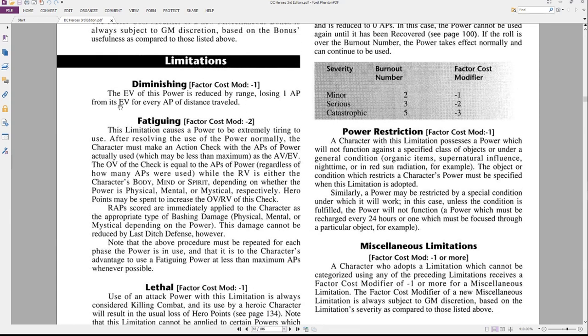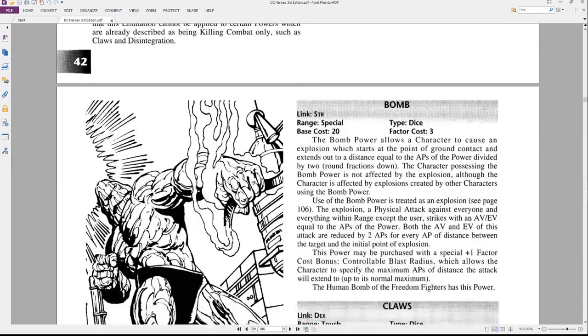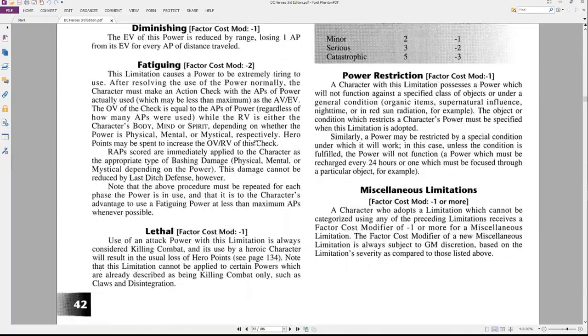Limitations include things like Diminishing, which reduces the power by losing 1 AP for every distance traveled. Superman, for instance, has power restrictions related to Kryptonite — and while it's not listed directly, the miscellaneous section lets you write in whatever you need to build the character you want. Hopefully this brief rundown of powers, skills, bonuses, and limitations was helpful. Just follow the charts and you should be able to build your character. If you're enjoying the series, please like, comment, subscribe, and hit the bell notification — see you next time!